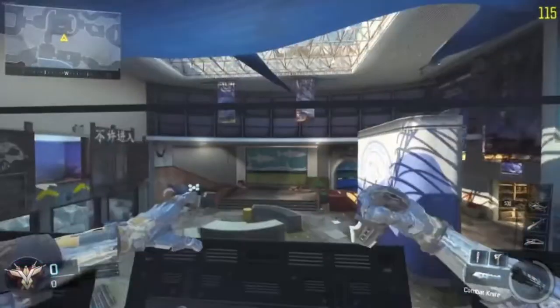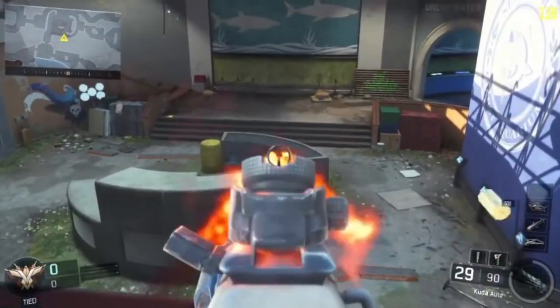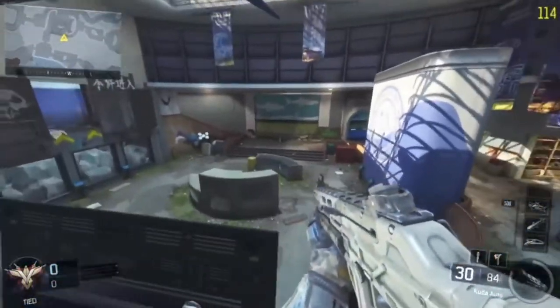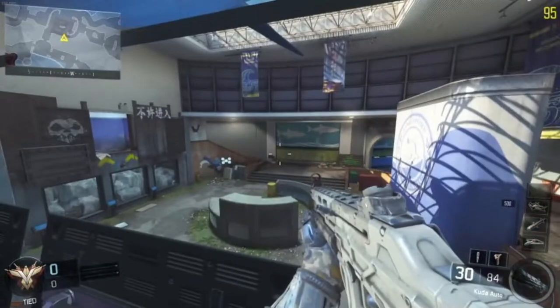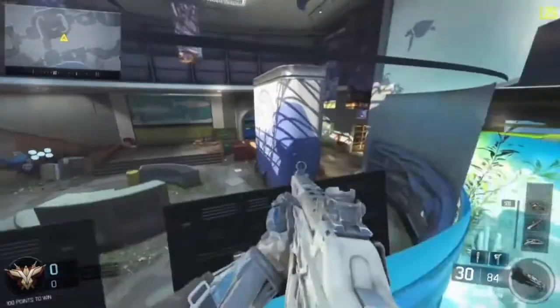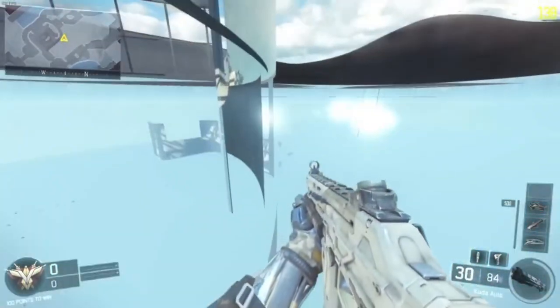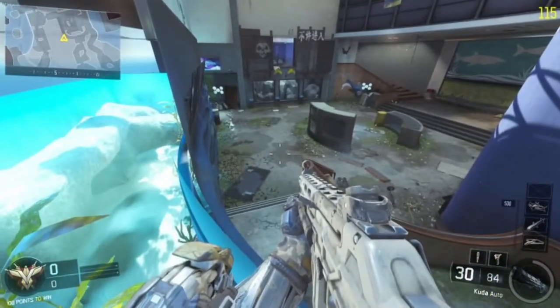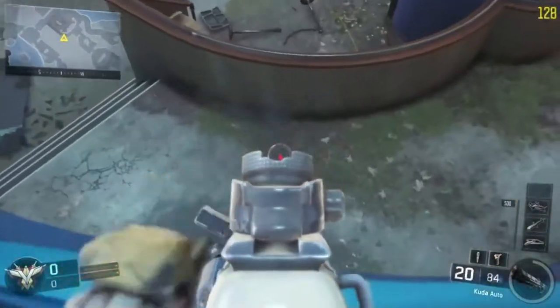Now that I'm in here, I can show you a couple of the things that are available. You can actually look down — this is actually the center where everybody fights. You can actually sit over in this spot right here and shoot through the walls.